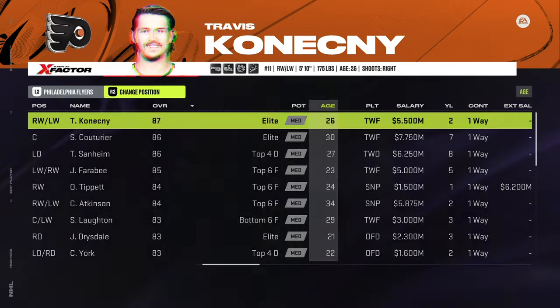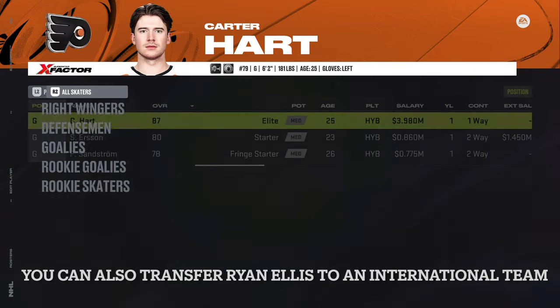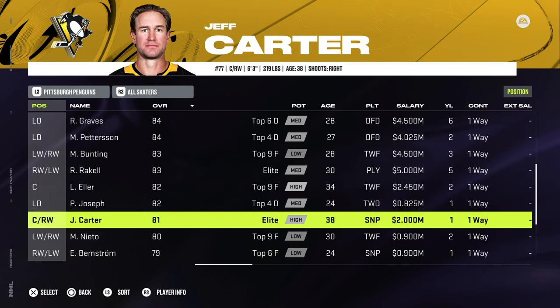Senators: no changes. Flyers: you might want to go in and remove Carter Hart — that would be my recommendation for the goaltending. Pittsburgh Penguins: one small change — you'll want to find Jeff Carter and reduce his salary from 3.125 million down to 2 million.